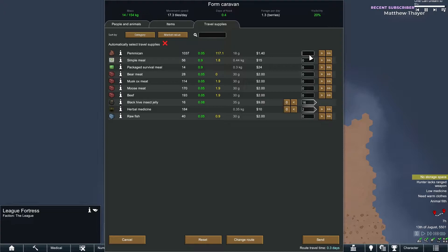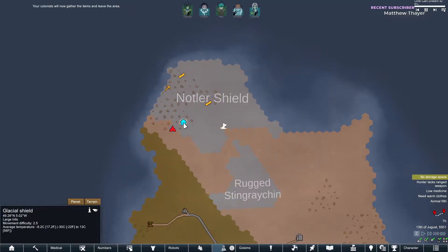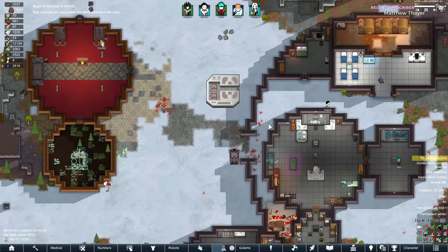Let's not send all the pemmican — send 200 pemmican, you never know. We're gonna send her off to investigate. It shouldn't take her too long, but this should yield us some advanced components because that's what we desperately need to move ahead.